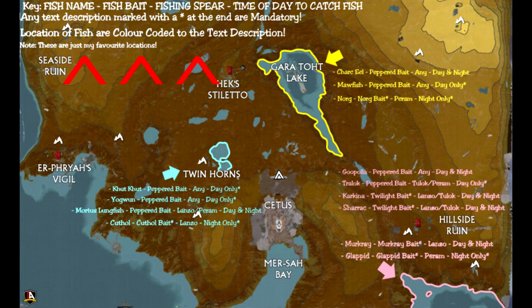I will also include this image in the description below, but let's go ahead and go over it anyway. The key to this image will always go: fish name, then fish bait, then fishing spear, and then the time of day to find the fish. All text marked with an asterisk is mandatory, and pepper bait is not a requirement, however it helps increase the spawn rate of fish during daytimes.